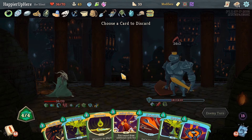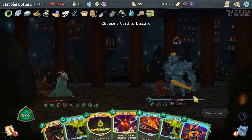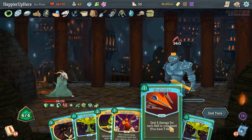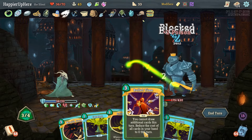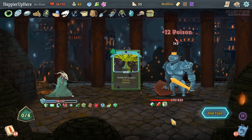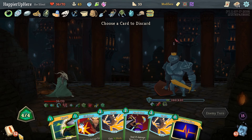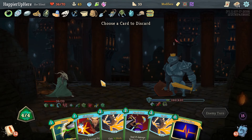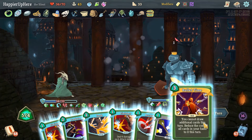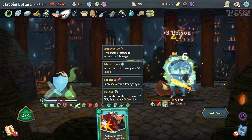This is a perfect time for Bullet Time. Flechettes is actually not bad damage and we don't need to set up if we have Bullet Time. Let's do Flechettes first, then Bullet Time. Wraith Form, Venom, and then two Catalysts — a little bit of poison there. He is attacking — we have to speed it up. We could burst the Adrenaline — definitely burst the Adrenaline. Get rid of Dash, burst the Adrenaline, then Bullet Time — play everything: Accuracy, Dodge and Roll, Predator, Dash, Finisher and Finisher.